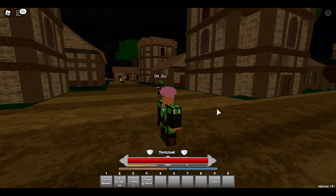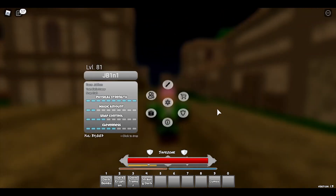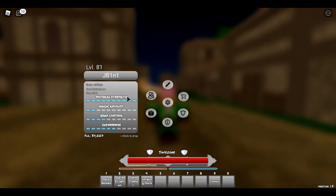Anytime you go into a game, press M because M is most likely always the menu. When you press M the menu comes up — you see your level, your name, your race, your traits, and your snap, which is your magic grimoire.